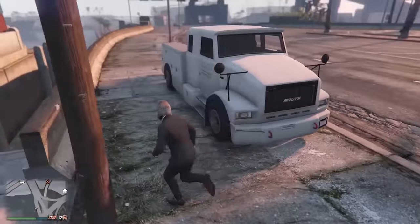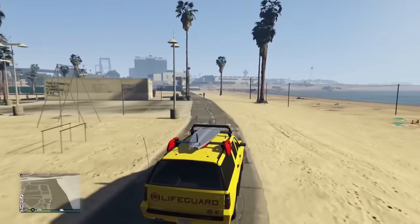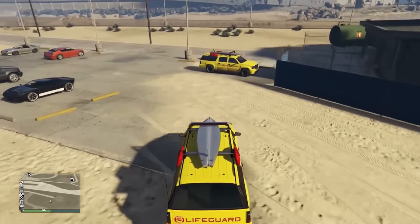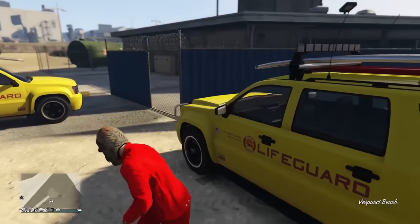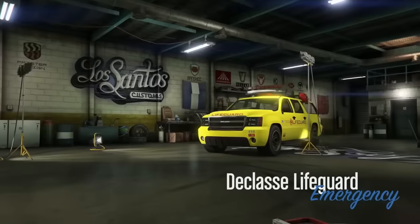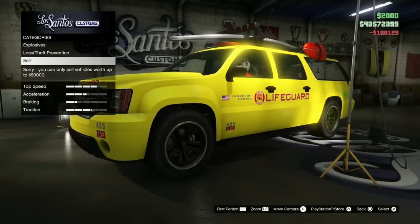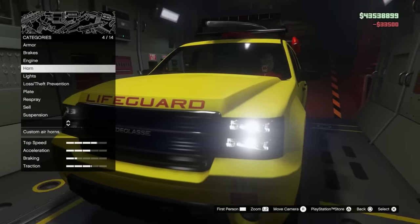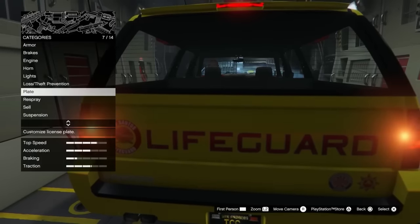One of the coolest cars on this list is the Declasse Lifeguard. To find the rare variant, you actually need to own your own Lifeguard — buy one from Warstock for around $850,000. These other Lifeguards won't spawn unless you have one of your own. Once you're in one, drive down to Vespucci Beach; there are multiple spawn locations. Hop out of yours, jump into the other one. You'll notice it doesn't have a bull bar. Take it to Los Santos Customs, put a tracker on it, buy full coverage, and you now own it. Take it to your Avenger with the vehicle workshop to fully customize it — tint windows, armor, modifications. Really cool, one of the best vehicles on this list. Shout out to Harm None for finding this one.